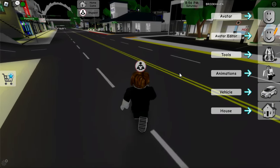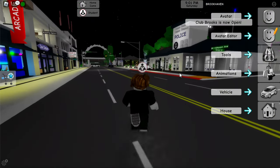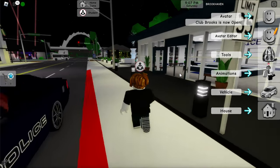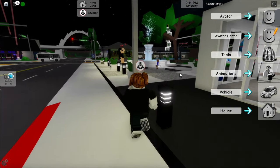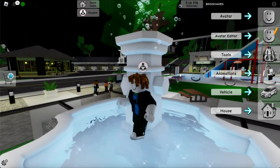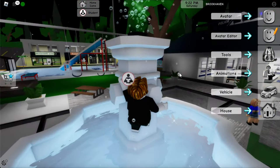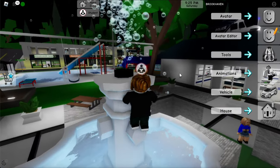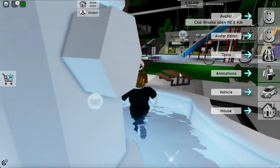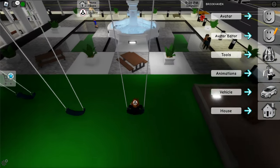Now once you guys have completed that, run out and go to that fountain area where we first spawned in, to finish this invisibility glitch. You can see the fountain over there — there's a police car over there, avoid that police car. We are over here at the Brookhaven Fountain. Try to get on top of it — it might be a little bit difficult. But if you guys can get up on there, jump on it five times and then restart your game. If this video did help you out, please subscribe and I'll see you all in the next one.